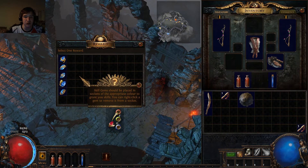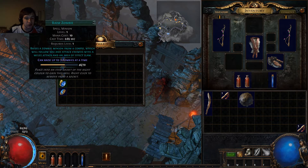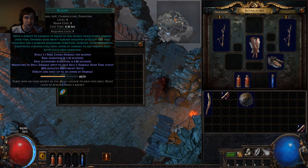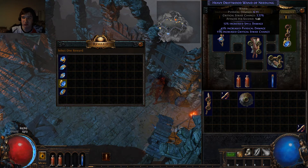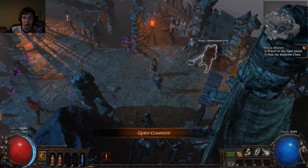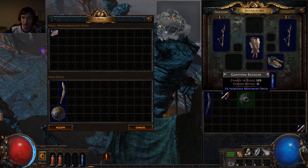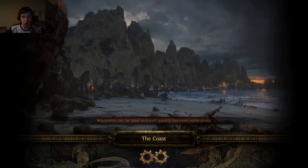For our quest reward we've got the ability to choose multiple things, and I think what we want here is Zombie. Let's sell items. We're ready to move on to our quests.